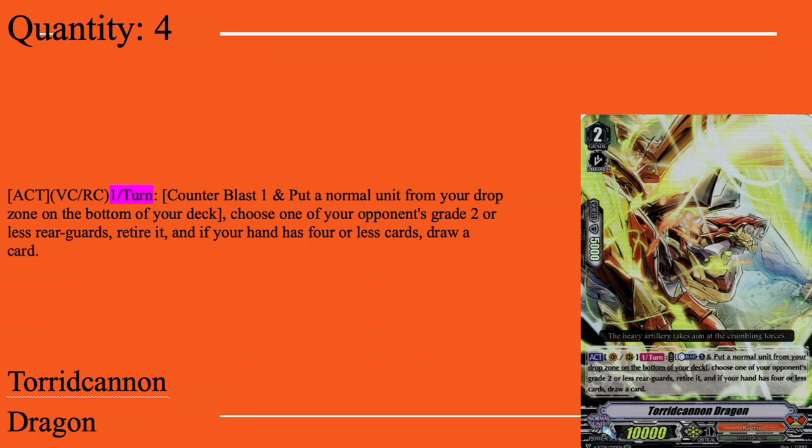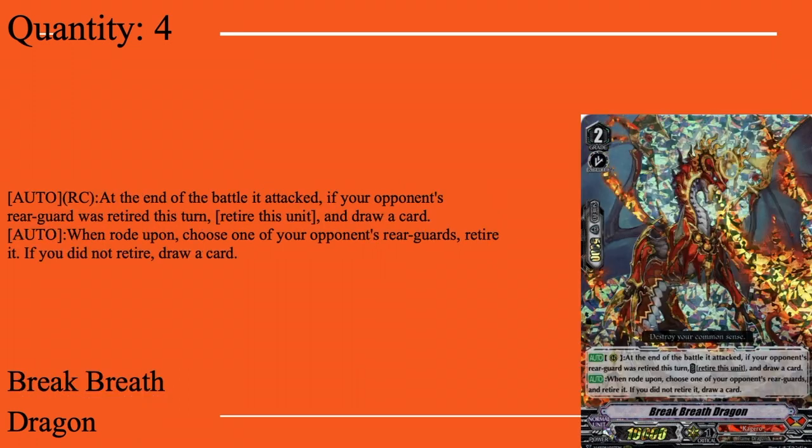Four copies of Toward Cannon Dragon. Grade two, intercept, 5k shield, 10k base. Active rear, once per turn: counter blast one, put a normal unit from drops to the bottom of deck — that'll happen a lot with your discards — choose an opponent's grade two or less rear guard and murder it, and if you have four or fewer hand cards draw a card. When you're constantly calling five units and your opponent's nuking your board, that draw really helps. Not to mention it prevents you from decking out, because attacking four times a turn you're losing eight deck cards plus your draw for turn.